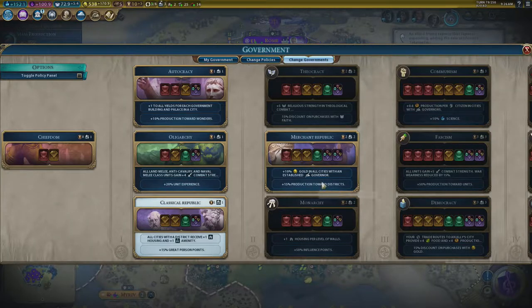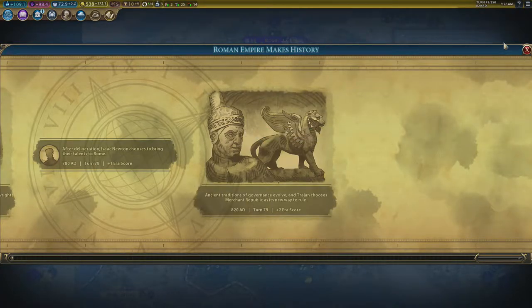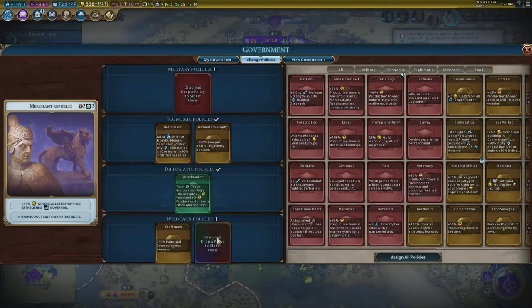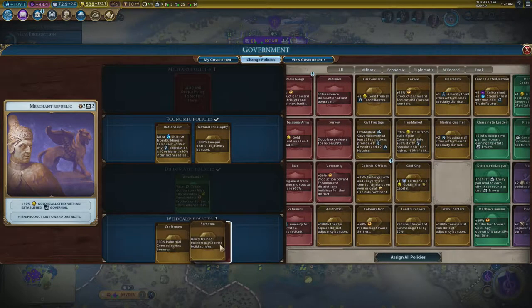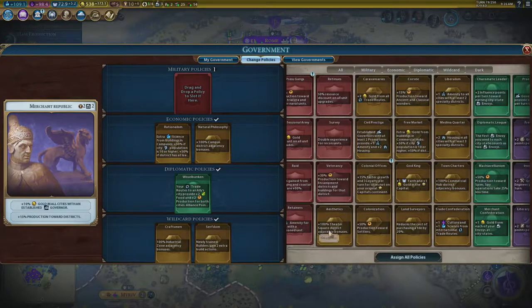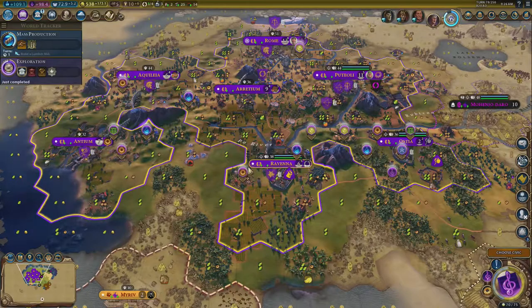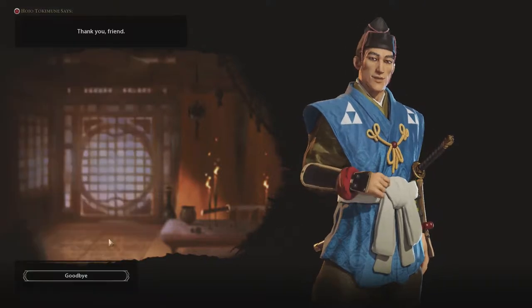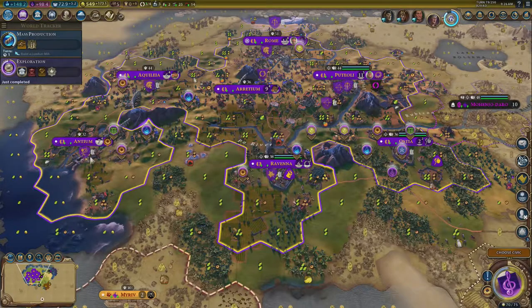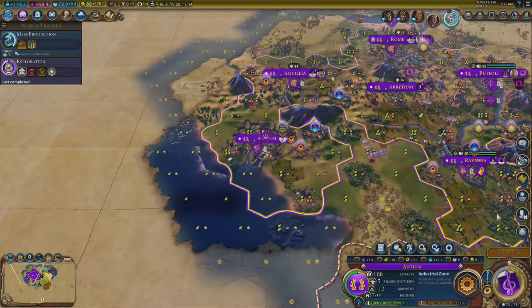Classical Republic has served me really well — the housing and amenities are fantastic, but gold in all cities and production toward districts is a fantastic switch. I would always recommend going down Merchant Republic if you don't know what else to do — it also gives me an extra policy slot. I'd always suggest keeping Serfdom or any other builder-based policy, because builders will win you the game. I'm also going to flick to Press Gangs to get naval units and explore the world — that's a big priority.